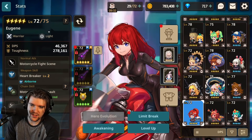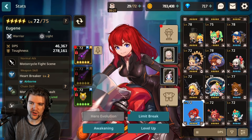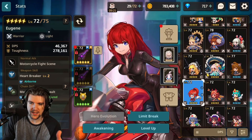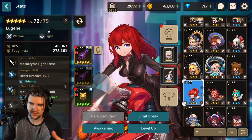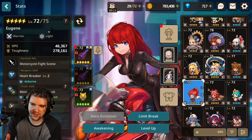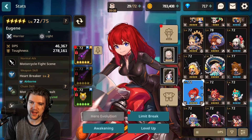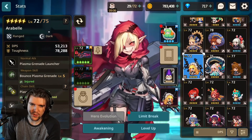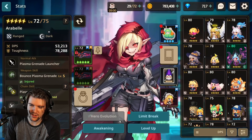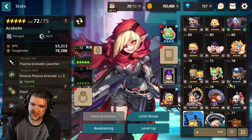I'd love to fully max limit break the dark team, but I just don't know how I'd ever get those resources — there are always new characters coming out. The dark characters are good and I use them for raiding, but they're not meta-defining. I have better characters for Coliseum like MK99 and Gabriel, which is why I haven't maxed those two even though they're solid.